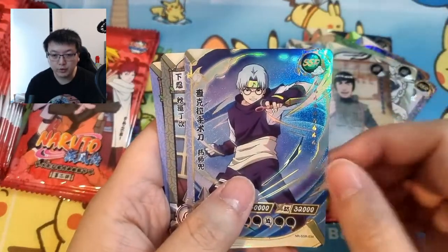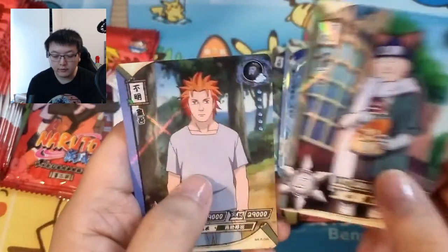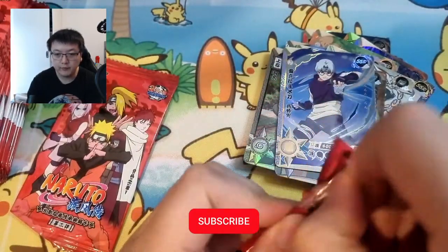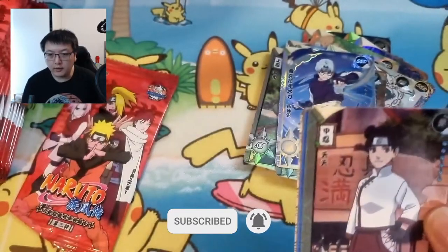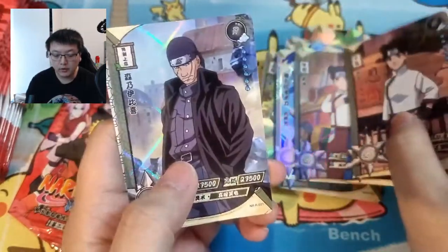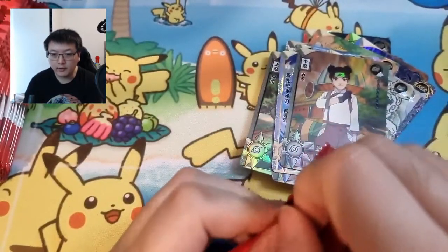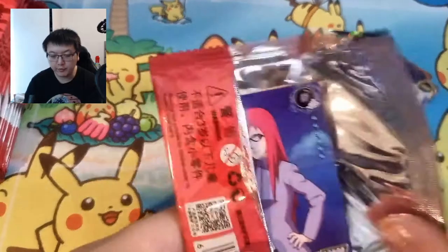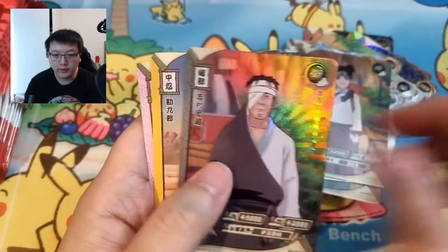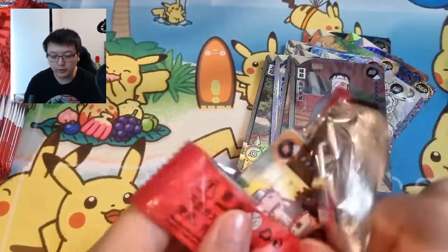We've got Kabuto — I think this is when the Sannin fight happens. Then Naruto by Sen — one by name... Ten-Ten, that's it. Ten-Ten SR — fine, nothing special. SR's aren't that special, just common. Danzo SR as well. Alright, the right side of the box is complete, starting on the left side.